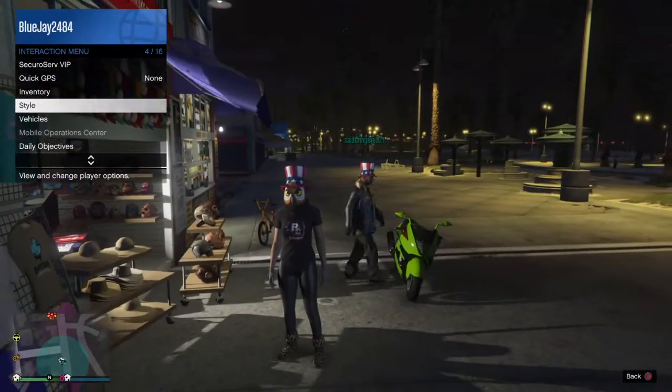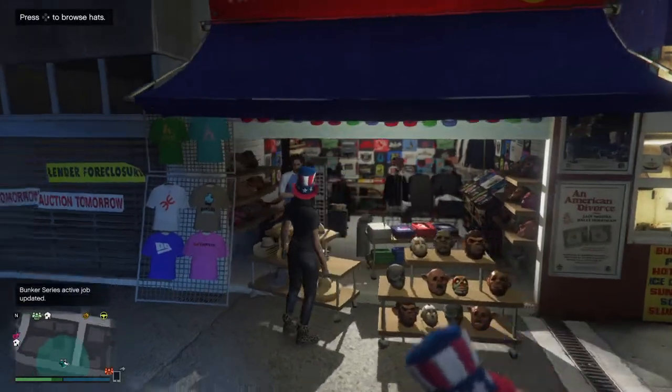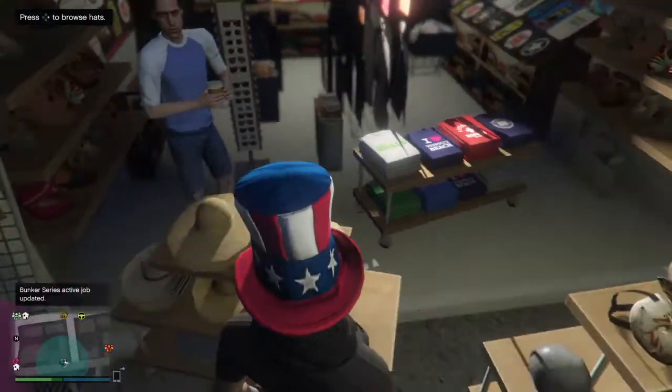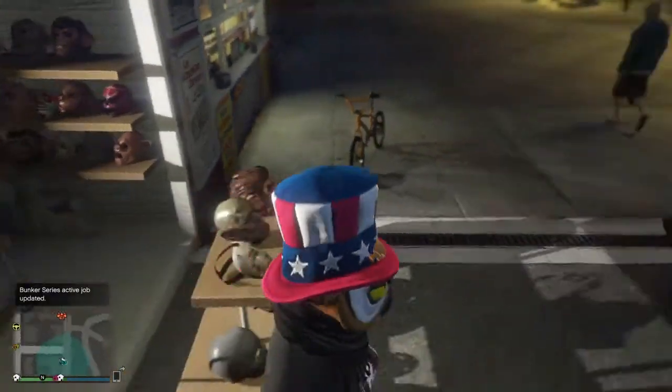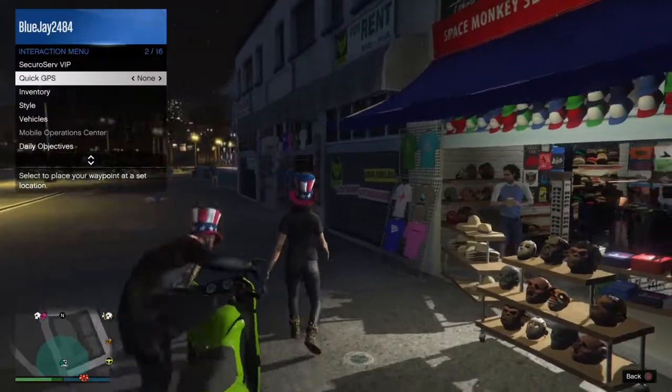First, buy the hat and mask of your choice. You're going to need to be at any store — I like the mask store because it has both a hat and a mask station so you can test out different masks. You're also going to need a bike.